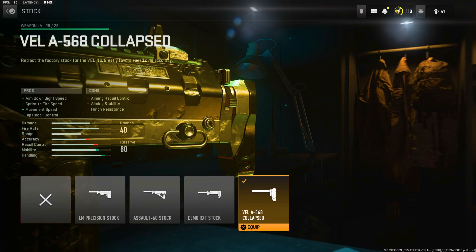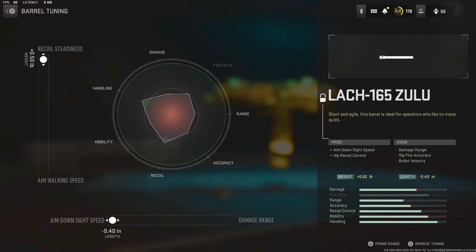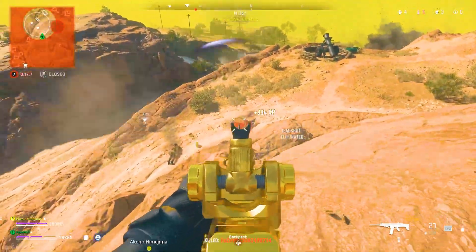Next we have the VEL-A568 Collapsed stock — basically a no-stock, giving you more movement and less recoil, perfect for a close-range SMG. Then the VLK LZR 7MW laser again for ADS — it's just a W attachment. Lastly we have the close-range barrel for ADS, hip-fire recoil control, sacrificing bullet velocity and damage range, but for a close-range build it's very good. Tuning: recoil steadiness and aim-down-sight speed both to the max — the most movement-focused build possible. That's the Lachmann-46 build. Thanks for watching, please leave a like and subscribe.